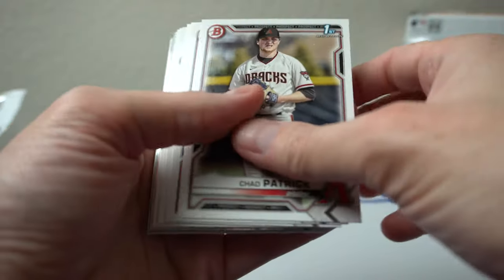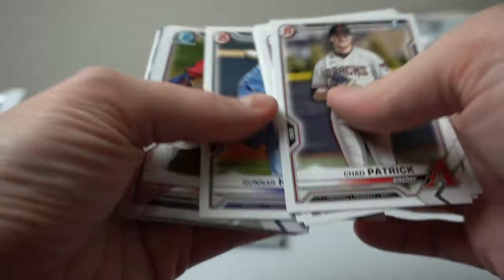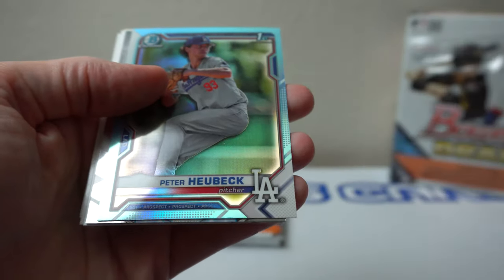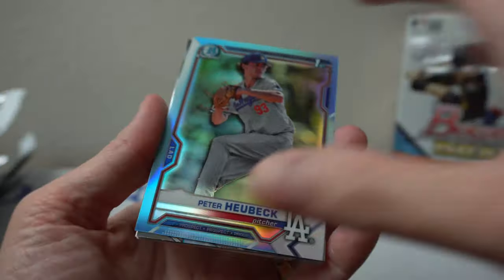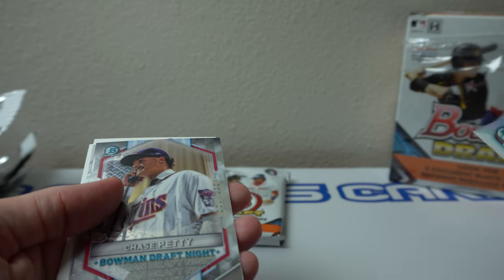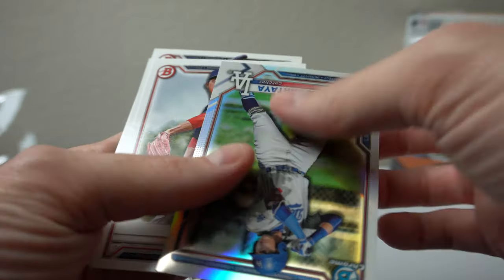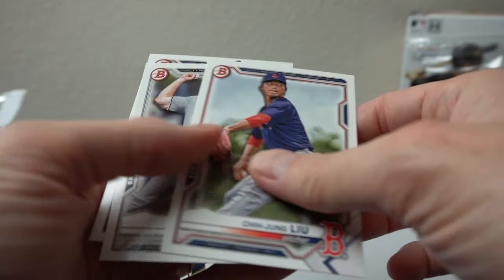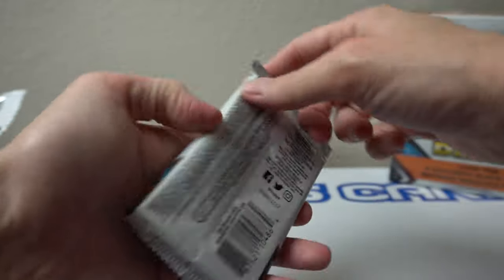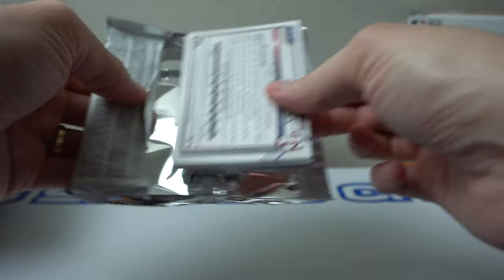Chad Patrick, Zappato, Ryan Webb, Victor Mesa Jr., Peter Hubek. Refractor — Chase Petty, Diego Cartaya, Leroy Rodriguez. Last pack — nice box, I think it's pretty decent.